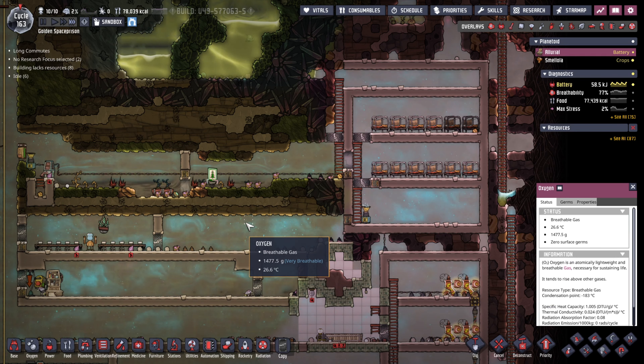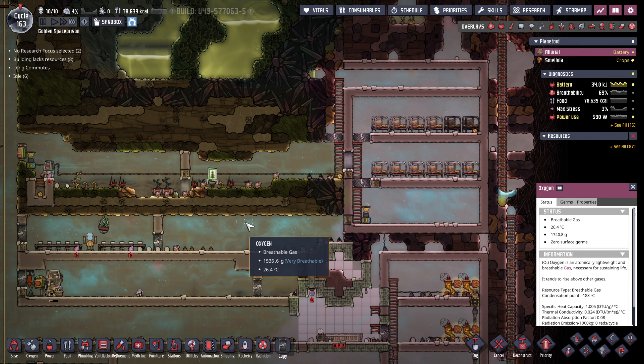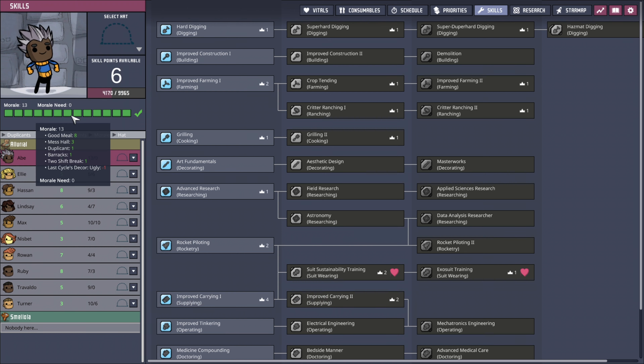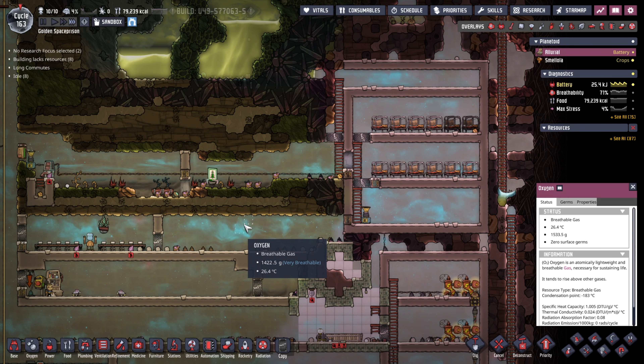Sending your dupes to sleep in a good mood is not a bad idea anyway — it's always good to keep them busy and happy. It would be nice to have the plus six morale boost throughout the entire day. As you can see, this character doesn't have the morale from the nature reserve, whereas this character has the nature reserve plus six, because that was the dupe that went in to refill the oxygen diffuser. If the dupes pass through the nature reserve on their day-to-day tasks, that also means they get another bonus.